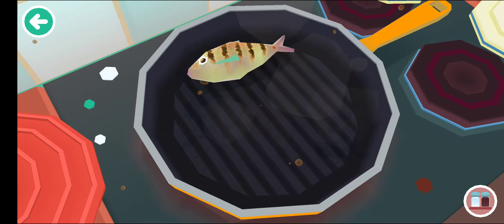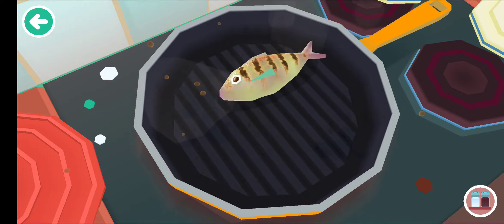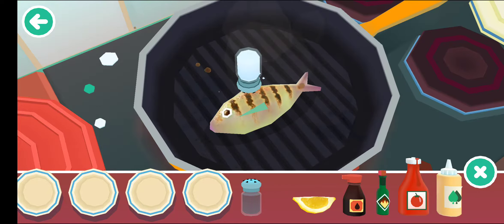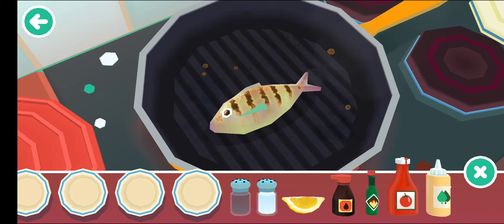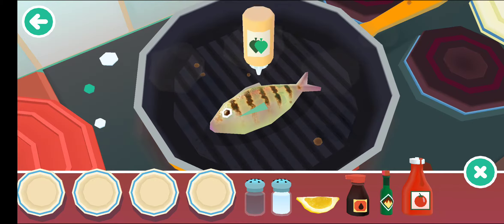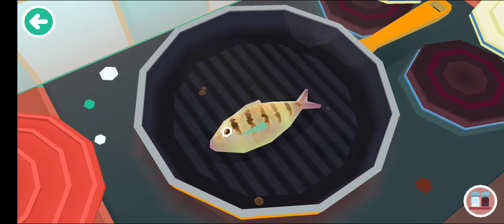By using your finger you can drag it to different sides of the pan. To add some spices, salt, or pepper, you need to select this button. So I take salt and spread it over the fish, then add some pepper, some chili, and some sausage as well. Now close this and click on the back button.